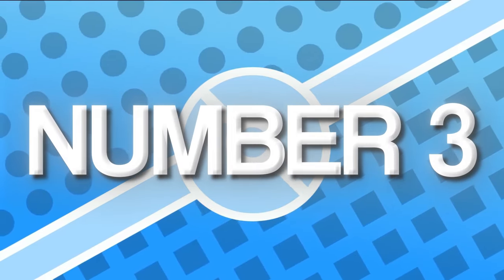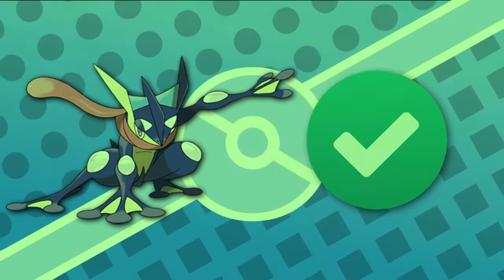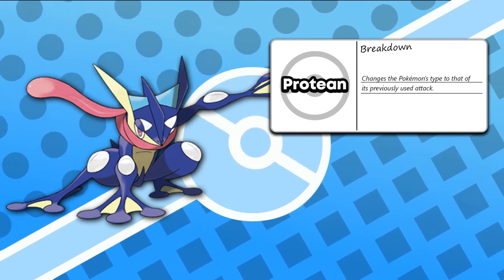Let's start off with the number three spot, with that being Greninja. And before you start going crazy in the comments, let me explain. Greninja is a fantastic Pokemon. With the water-dark typing and abilities like Protean and Battle Bond, it can perform phenomenally well against trainers like Sebastian.